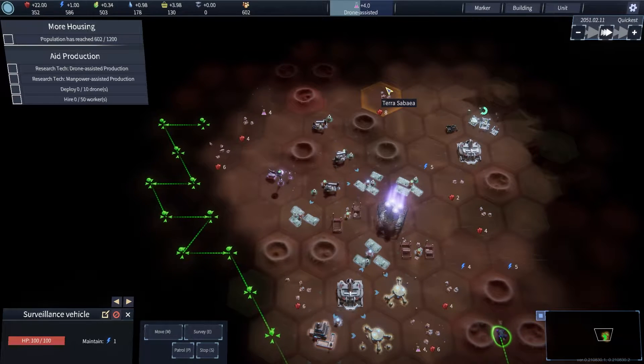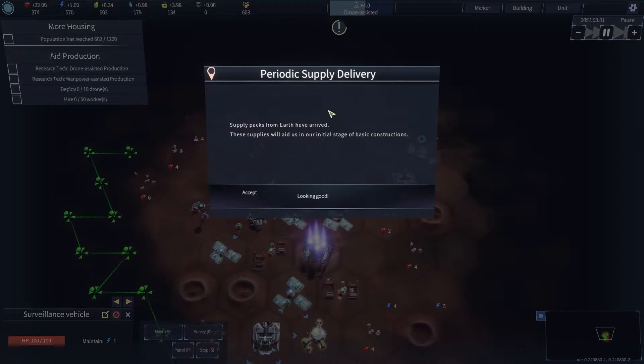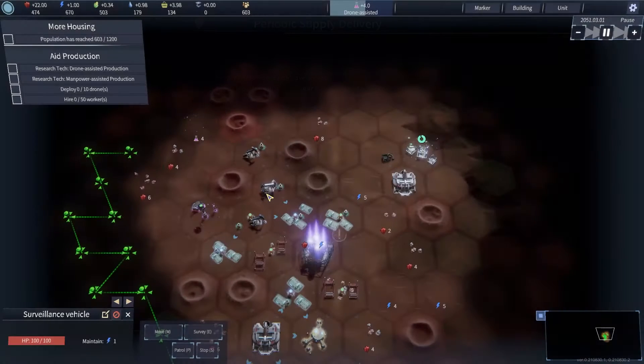It's the F keys that speed me up, isn't it? Yeah, quickest. Okay, cool. Supply packs from Earth — looking good.